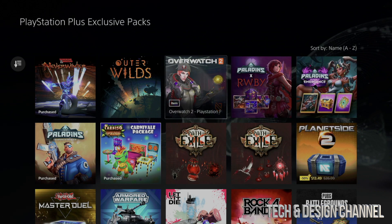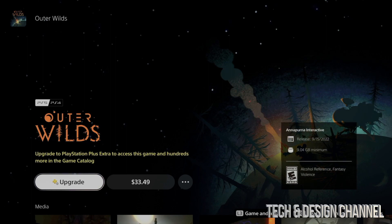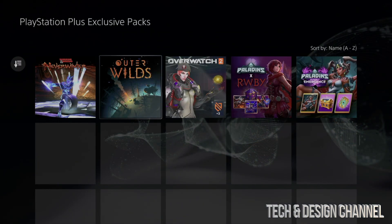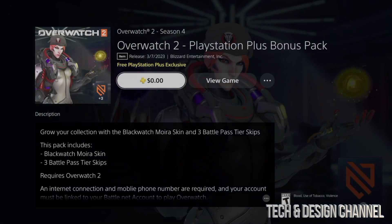This one right here requires you to upgrade, so this is not for Essentials. This would be if you have PlayStation Plus Extra, then you can get it free. Otherwise you would have to pay for it, so we're going to skip this one because this video is for Essentials. We're going to move over to Overwatch.